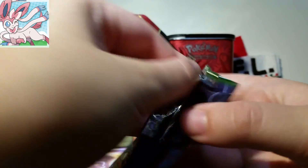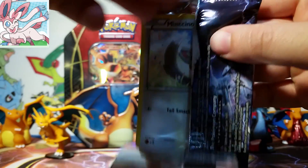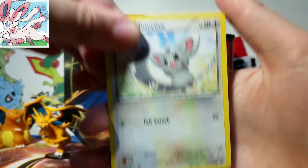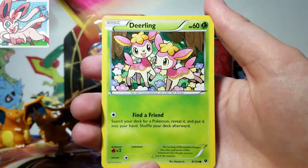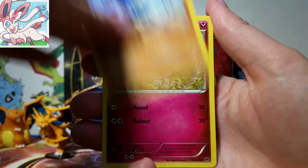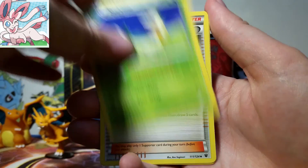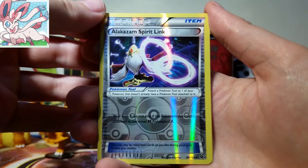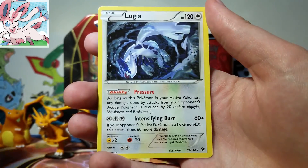I'll definitely be looking at that some more off screen. The other reason why I wanted to do different chapters for this one is not just for the Metal Gear Solid 4 reference, but also because I get a little bit tired after opening packs, and I never really open more than four at once, so this is crazy for me. So we got a Shauna, an Ultra Ball. We have an Alakazam Spirit Link, and then our Rare is a Lugia.